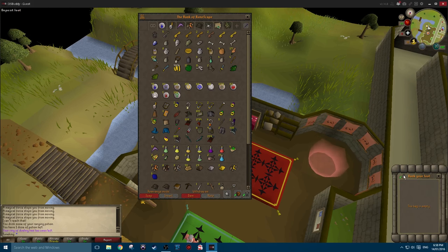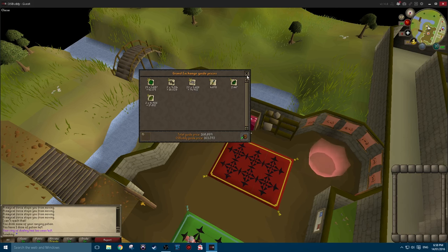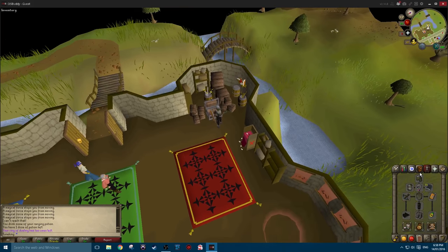Once you have banked, you can do another run by using the games necklace again, or you can sell your earnings. On this run I made around 160k. I started at 6:39 and finished at 6:58, which is around 20 minutes, which means in 60 minutes or one hour I would make 480k, approximately 500k.